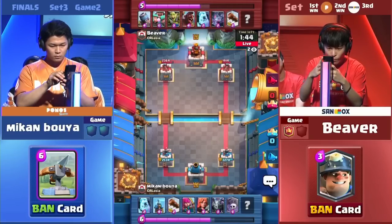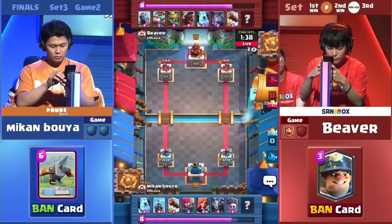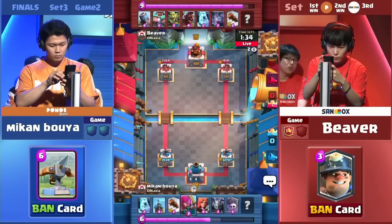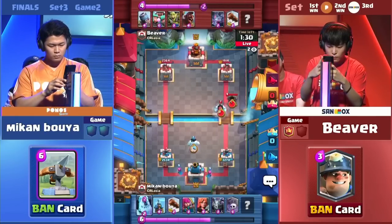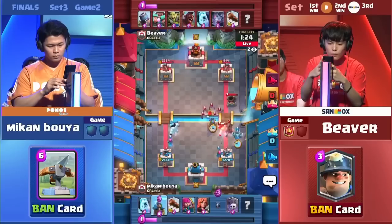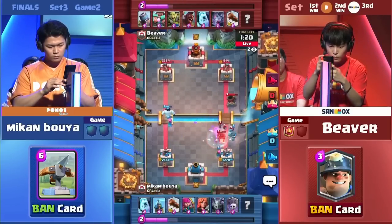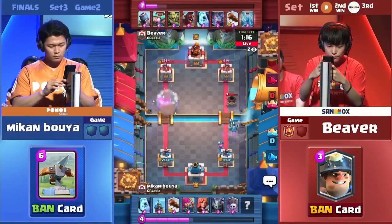Mikumbuya on the front for now. Beaver is already in trouble — his Hog Rider deleted by the Valkyrie and Mega Minions. Mikumbuya already has that perfect cycle. His Moro gets damaged by the Tesla so much. Just making sure he knows what to do — the Tesla is right there, taking care of the Hog Rider, avoiding it from coming into play. Great defense.